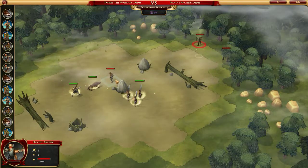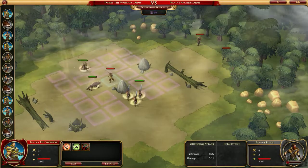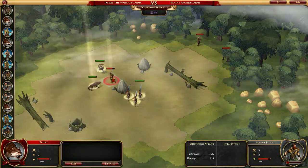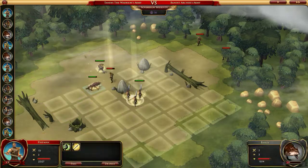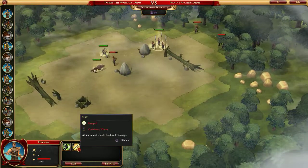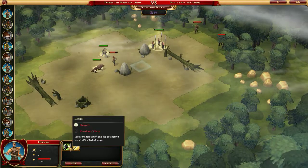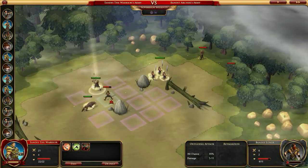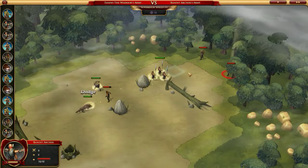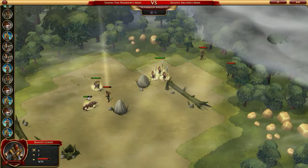Let's make use of our pikeman here to kick some butt. They're probably going to shoot at the wolf — he's probably the target with the least hit points. It appears to me that the way the tactical AI works is ranged units are going to go for the unit with the least hit points first and kind of work their way up the food chain. Impale strikes the unit behind the one hit — that's a holdover from Fallen Enchantress: Legendary Heroes.